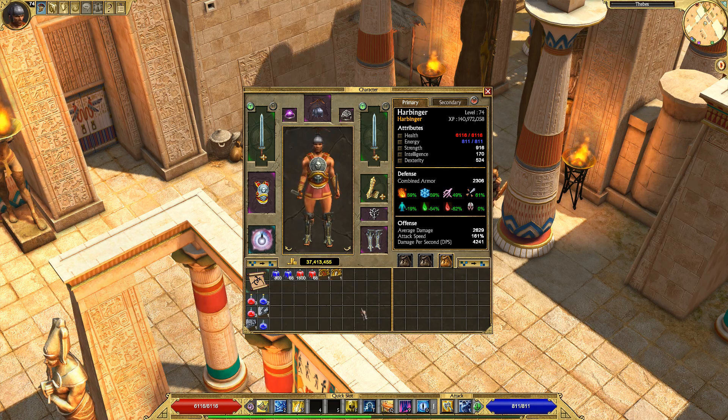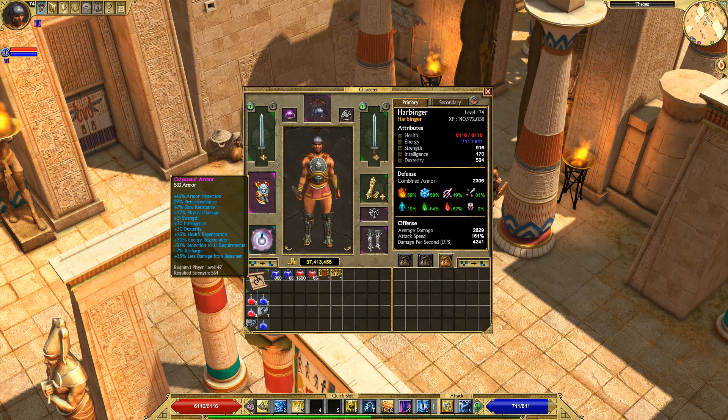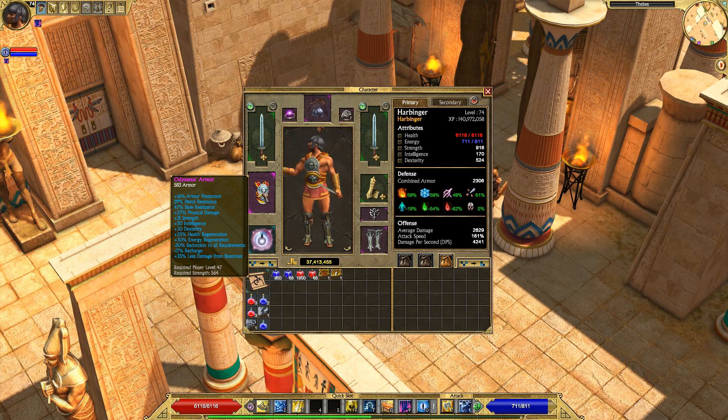My gear isn't the best, which is both good and bad for this guide. It's good because you can get better gear and do better than I am in terms of survivability. It's bad because, well, bad gear is bad. What I don't like most is that I'm lacking in vitality and poison resistances. Odysseus' Armor — I don't really like this chest piece; the only reason I'm using it is the plus 27% bonus physical damage. There are a lot of better chest pieces you can probably get for this build.